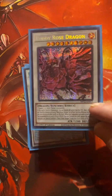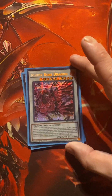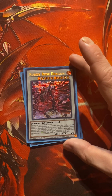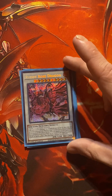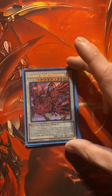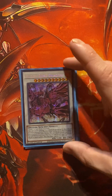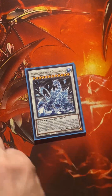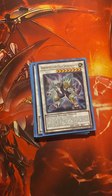If you choose to run Ruddy Rose, it banishes from the graveyard or the extra deck. The other new Tricentosaurus — this guy acts like an Ancient Gear monster.